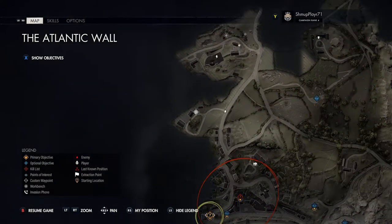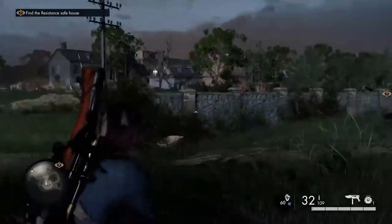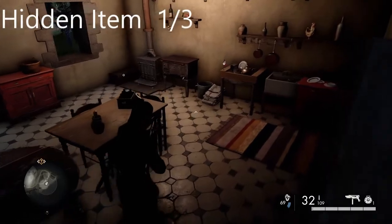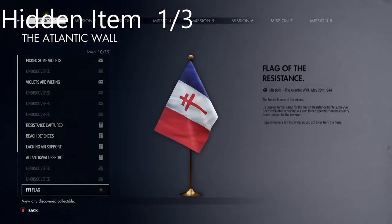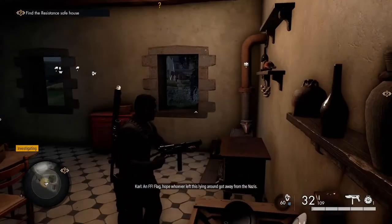The next section, working his way back down the map, we've got a little building here to the left. There's a little hidden item in this building - take note of the map. Your first hidden item is in here. There are three of these to collect in this mission. It's just on the left part of the map - whoever left this lying around away from the Nazis.